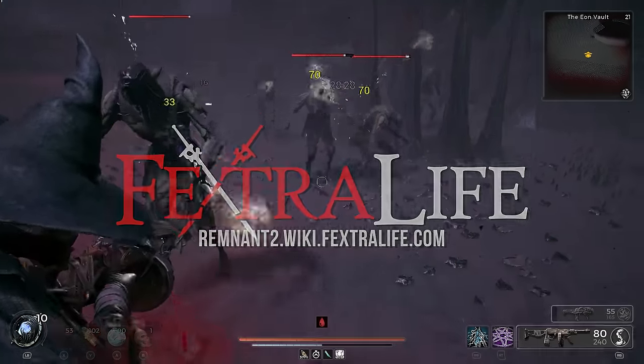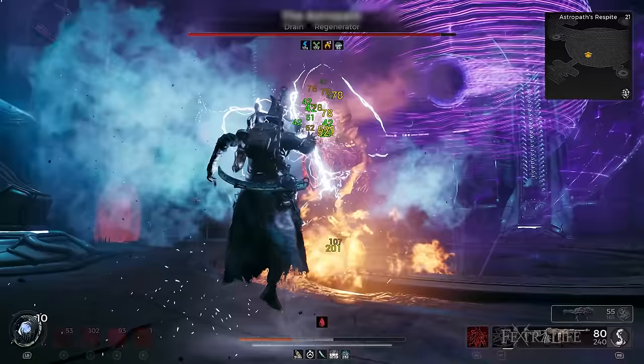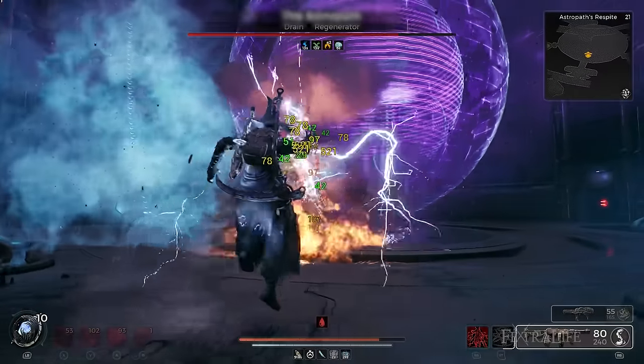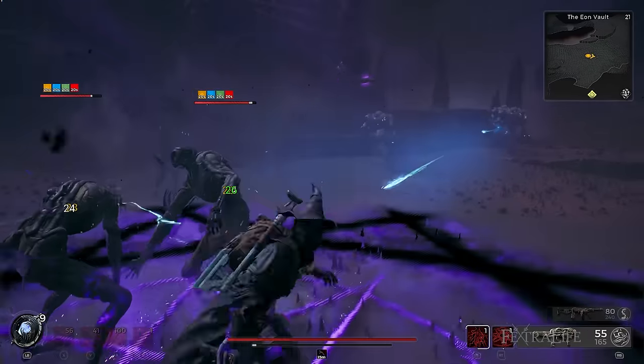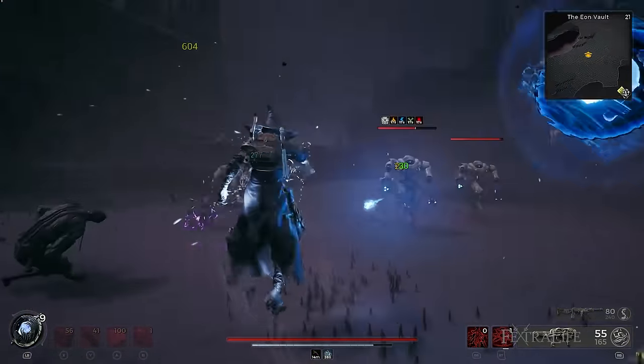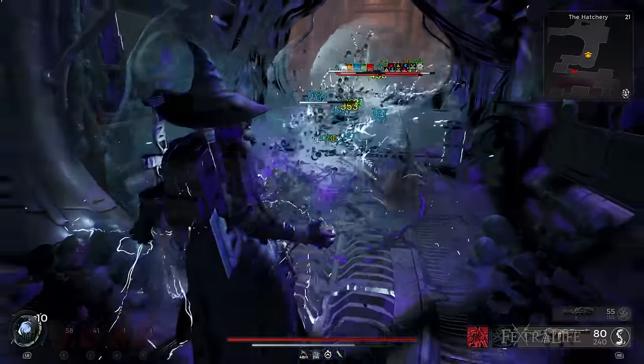The Awakened King DLC for Remnant 2 is out now along with exciting and powerful items that players can play and experiment with to create new and interesting builds. The greatest addition is the latest archetype, the Ritualist, a very exciting archetype that plays with status effects and can unleash them on enemies. It's been a while since we released a build for Remnant 2, but with Awakened King now available, this is the best time to do so.